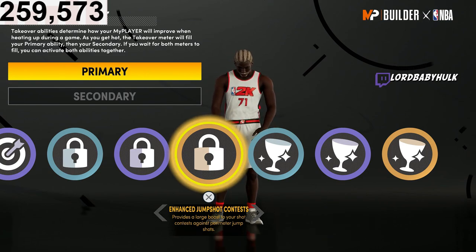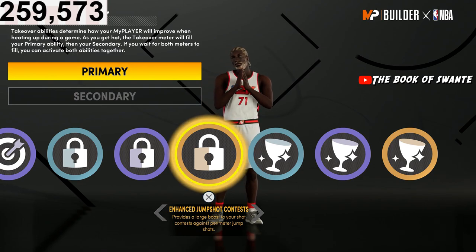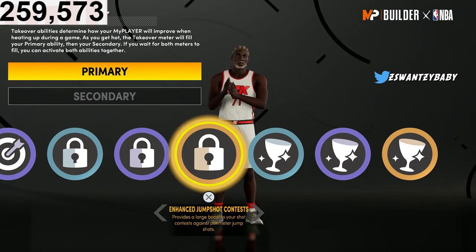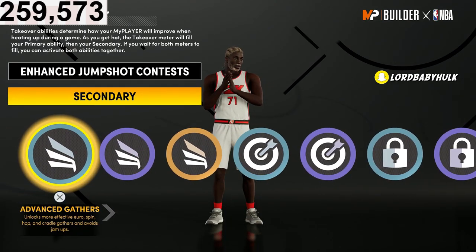For my first takeover I'm picking Enhanced Jump Shot Contest. A lot of people, once you get the lockdown badge, are gonna play keep-away and run from you, so I think this gives you a bigger radius of messing people up. Definitely gonna want to go with this first.